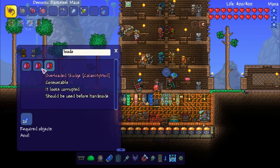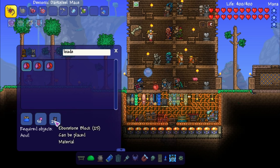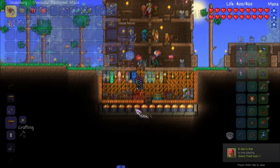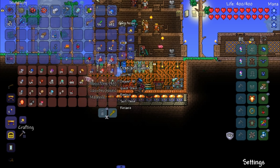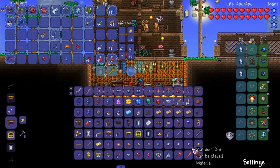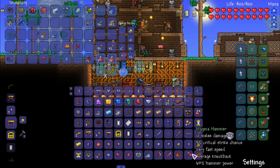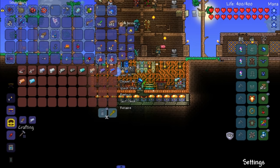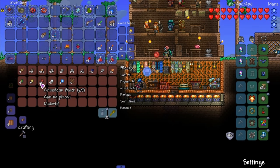To fight the Slime God we're gonna need overloaded sludge. We do have crimson gel, so we know how to get that. We just need crimstone and a slime crown — no problem. Let me check our ingots. We do have it, so we're fine. Let's go ahead and create a crown — boom, crown on deck. We just need to go to the altar.